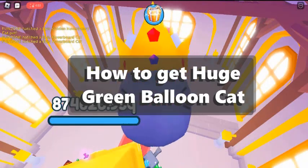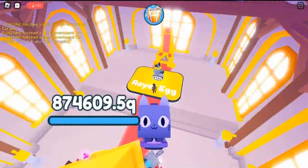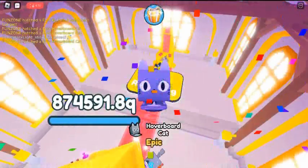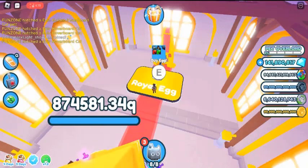How to get Huge Green Balloon Cat? It can be hatched from an egg located in the secret room that was added with the Secret Cat update. Check out our Pet Simulator X secret room location video for more information — link in the description.